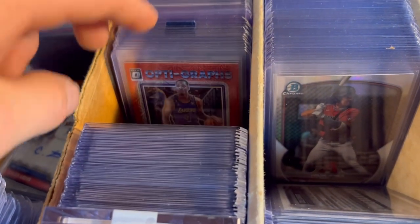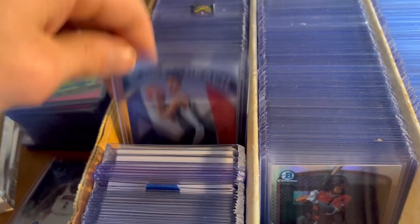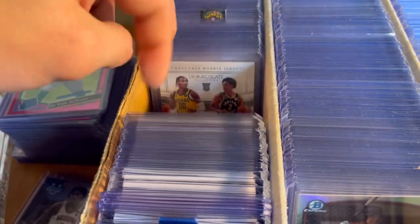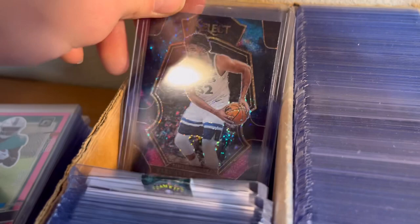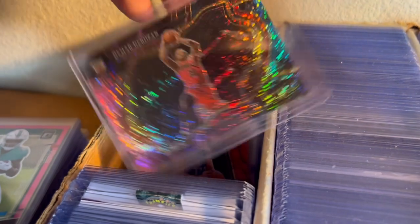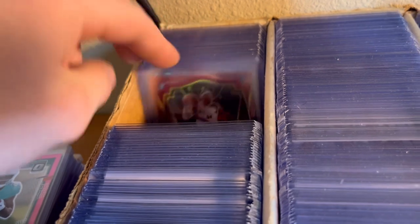Victor Wembanyama, Jabari Smith red, Zion, Jayden Ivy — a lot of these are base. A couple of dual jerseys in there though. Evan Mobley out of 99, Chris Milton jersey out of 99, Karl-Anthony Towns cosmic — that's a sweet card. Autos, Keegan Murray. DeMar DeRozan cosmic, Luca, Devin Vassell. This cosmic auto might be a good rookie card — that's a sweet card. Jabari. Yeah, just a bunch of random stuff.